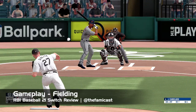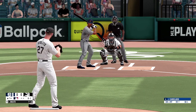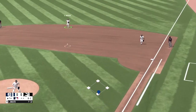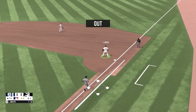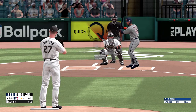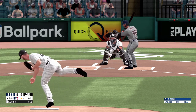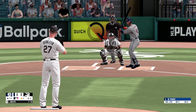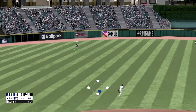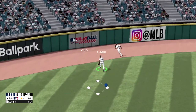Now for fielding, things really haven't changed much here too. Collision detection between the ball and on-field players seems to have gotten a little bit better than before, but it's still not perfect. In previous RBI titles, even if a ball appeared to bounce over your player's heads or looked like it should go by somebody, they would somehow miraculously be able to make the stop. That's not always the case here, and it took me a little while to get used to that. But there still are cases where fielders look like they wouldn't have had a chance at nabbing a ball, and yet they do. So your mileage may vary.